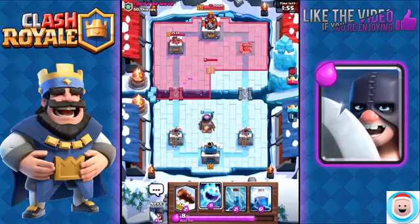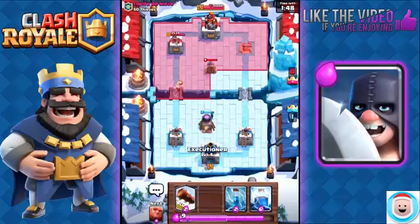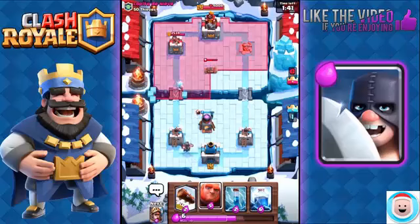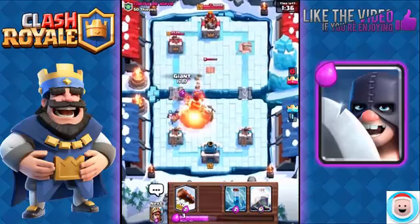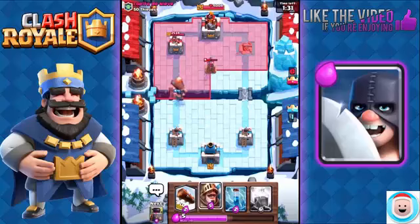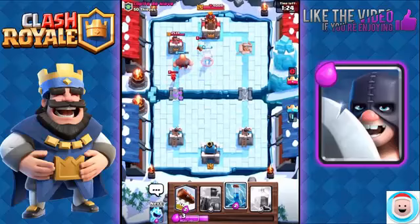Great start — both of my towers are at full health. I'm going to play my Ice Spirit at the back, see what he goes with. We're going to go with the Executioner. He played his Tesla. You never want to play your defensive building too early because they have a timer and it's starting to decay — that Tesla is already at like 40% health, which is excellent. I do know he has the Skeleton Army, so I'm going to have my Zap ready — meaning I'll have enough Elixir to use it if needed.